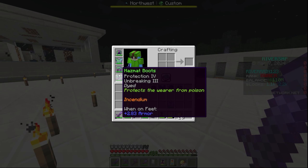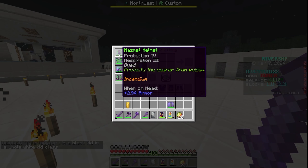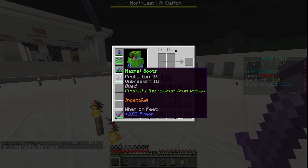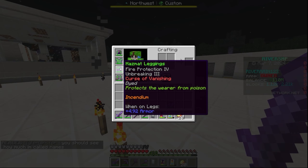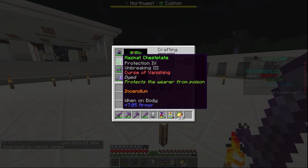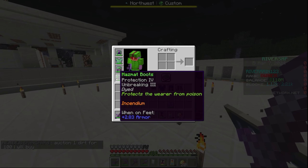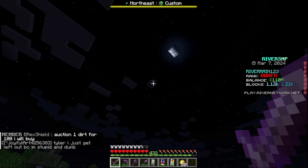We've actually launched the brand new hazmat set on the server. It is so crazy — it's got Protection 4, Unbreaking 3, and respiration on this. And it's actually pretty crazy because it gives us plus 4.92 armor, and for the chest plate it's 0.705 armor. It is actually custom, and it does go and actually protect us from poison, which is pretty insane. Although, it doesn't protect us from phantoms.